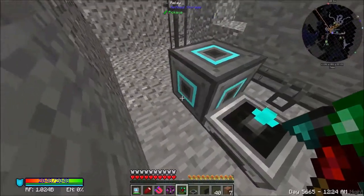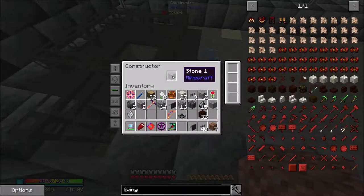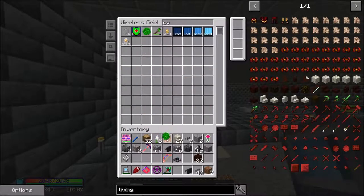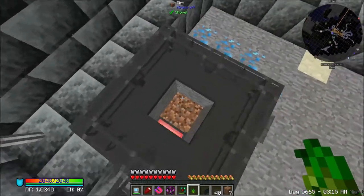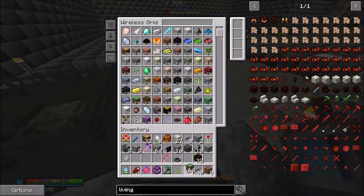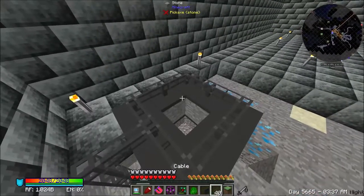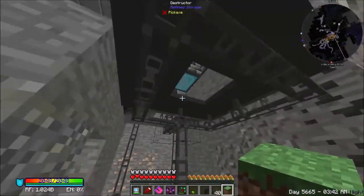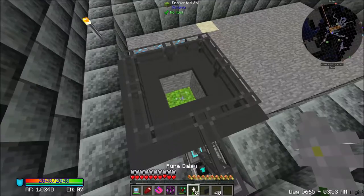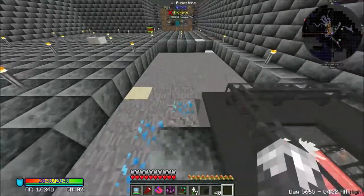Now we've got to tell this thing exactly how to make living rock. All you've got to do is put the stone in the top of it. I want to put an overgrowth seed in here - these will help our pure daisies grow faster. But we do have grass blocks. Grass block, overgrowth seed, and there we go. That should work as we need it to.